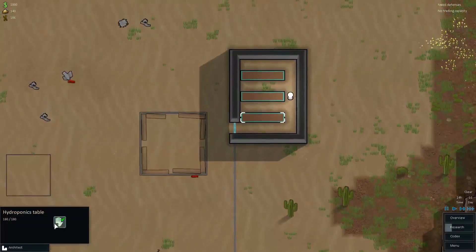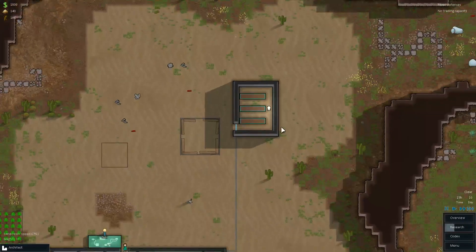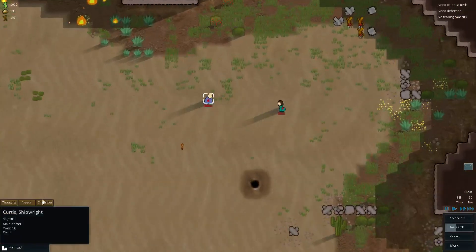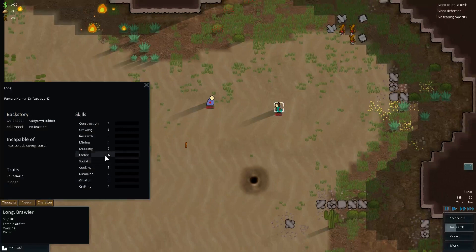I'm sure I'm probably gonna end up selling these walls at some point and expanding. Raiders have landed nearby. We've got Curtis and Long. Curtis has just a pistol, shooting skill 5 — he's not the best. Long is a brawler, she punches people. She's got a pistol too. I don't want to get her into hand-to-hand combat.